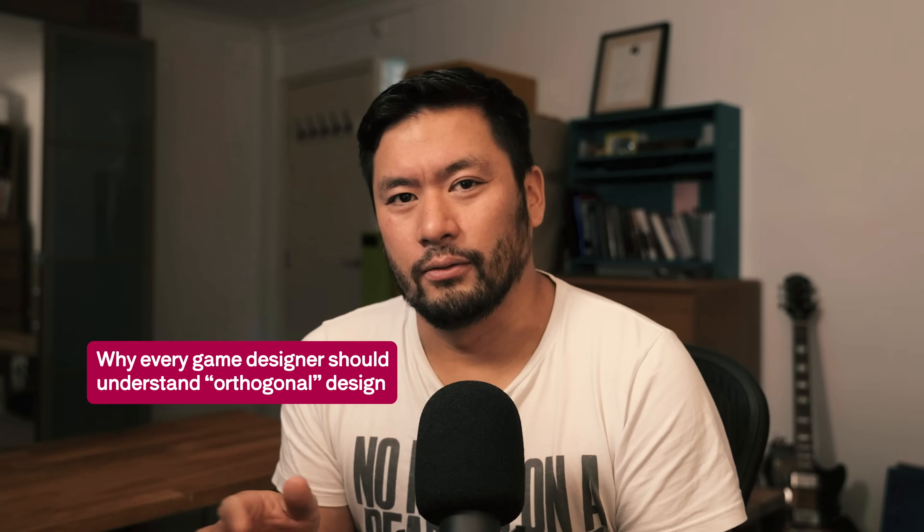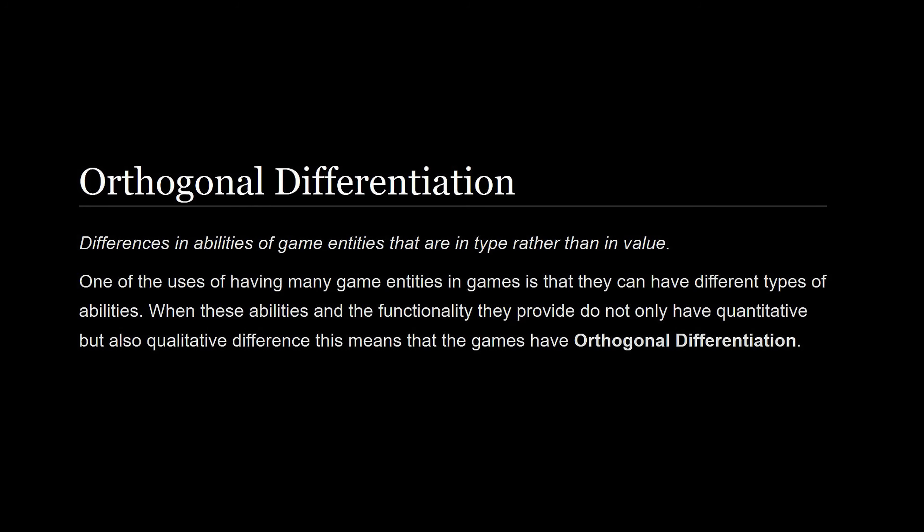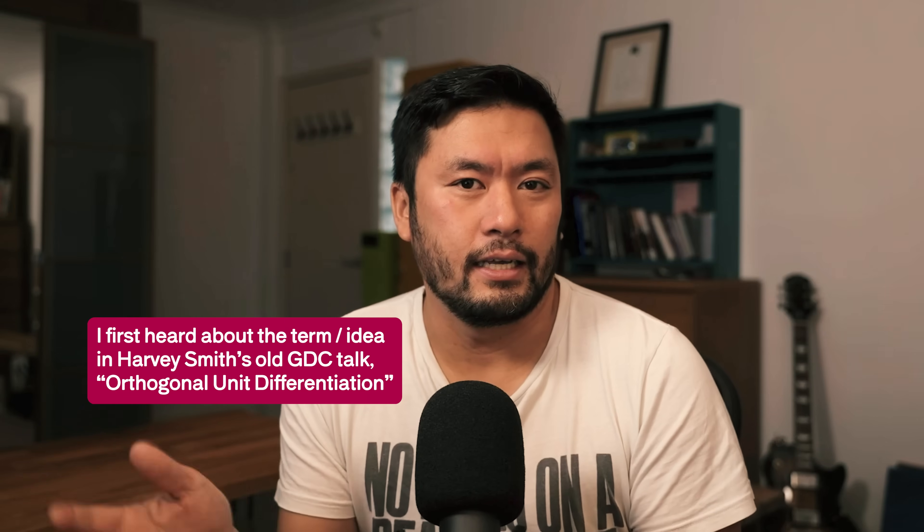I want to talk about a game design concept that I think every game designer and level designer should know. I think it's a term that should be taught at all game design courses, and it's often at the heart of a lot of games that I think you probably love. The concept I'm talking about is the idea of things being orthogonal, and this can be applied to things like enemy design, weapon design, player abilities, and just game mechanics in general.